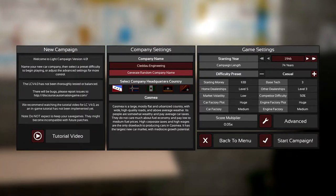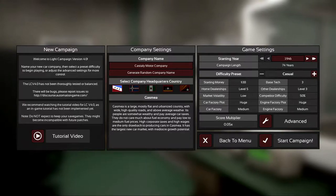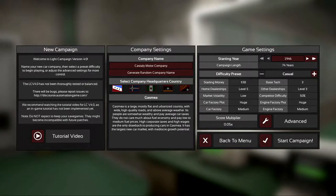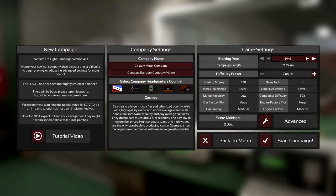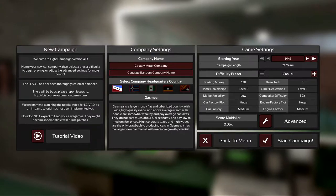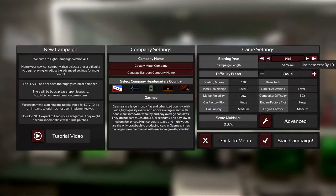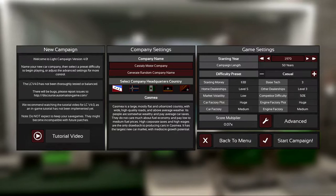We'll just go for one of the preset names here — we're going to be the Casterly Motor Company. In terms of starting year, if you're new to the game it's quite difficult starting in 1946 because cars were so different back then, and especially with a bigger engine setup you just don't have good ways of getting the power down. We're just going to start in 1970 in this case.